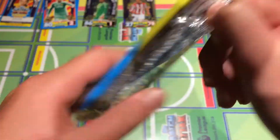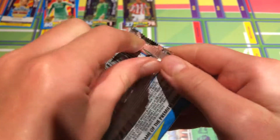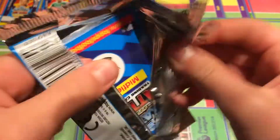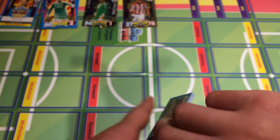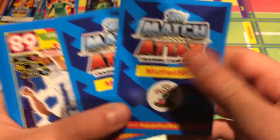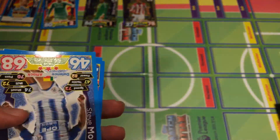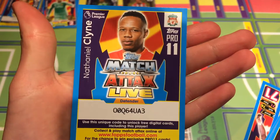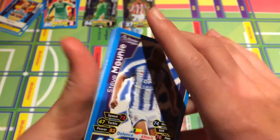Now let's move on to our next pack — the last pack of this video. I can't open it up for some weird reason... yeah I'm failing, I'm failing — brilliant! So that's perfect. Let's get these out. We've got a Southampton midfielder and a West Ham midfielder. The code card we have is Nathaniel Clyne — first come, first serve.